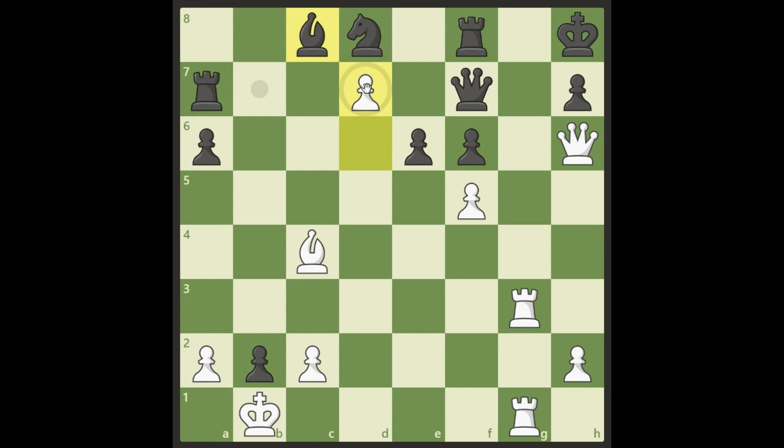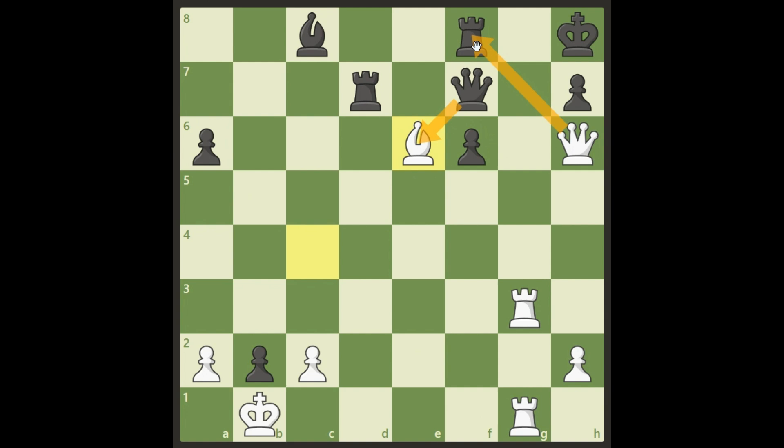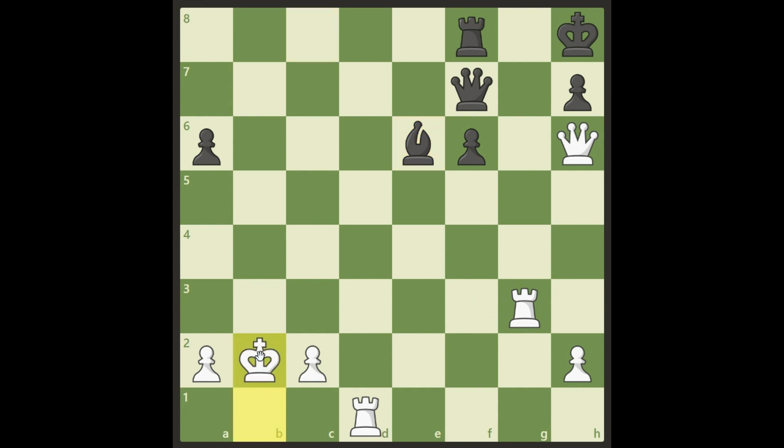Black chose to take the pawn with the rook. Then White took on e6, the knight took on e6, the bishop took on e6 — and you see here you can't take back because of the rook on f8. Instead, Black sacrificed a rook on d1, White takes, and Black takes the bishop. But White is up in material with all these threats, so it's a fairly easy win from here — if you're a grandmaster. White took back the pawn and is even in pawns but up in material.